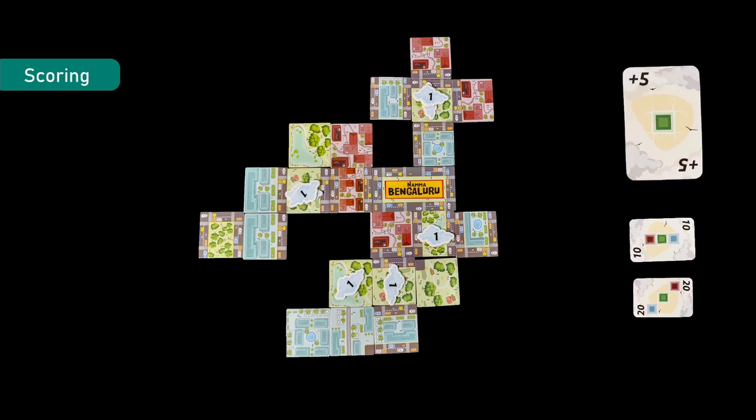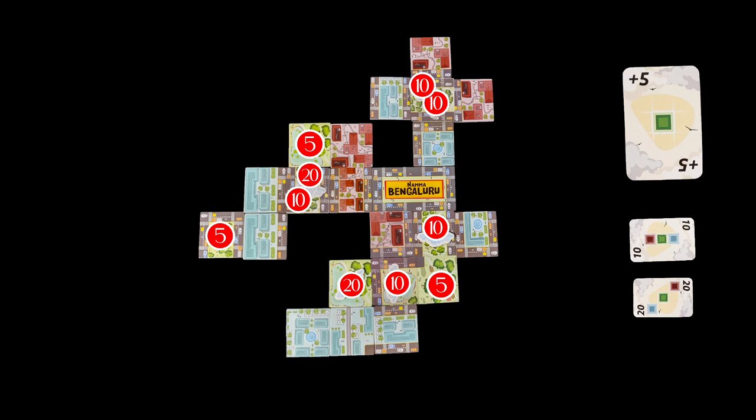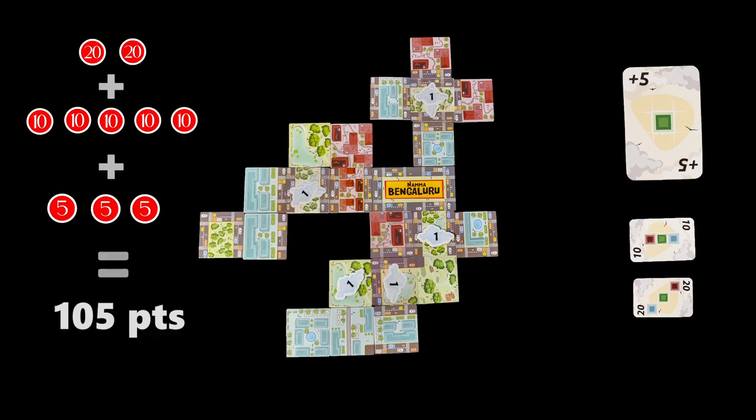With certain cards, earn an extra plus 5 points for every time the shown city block is placed adjacent to your other neighborhood cards. After calculating, the player with the highest points wins.